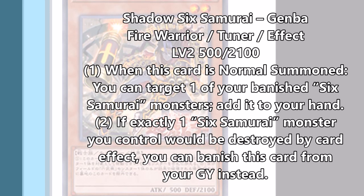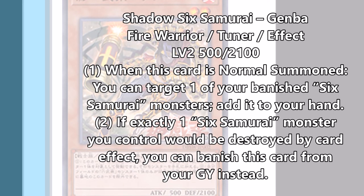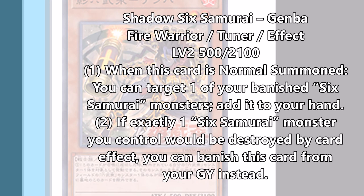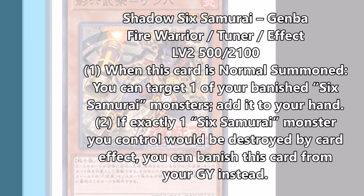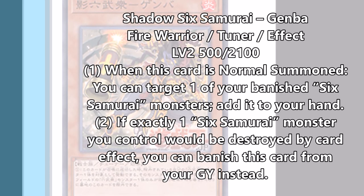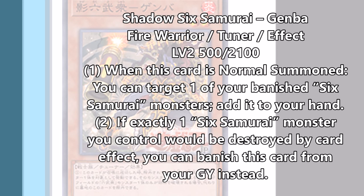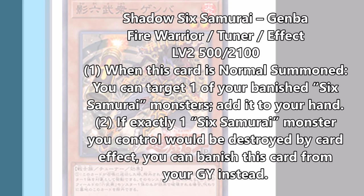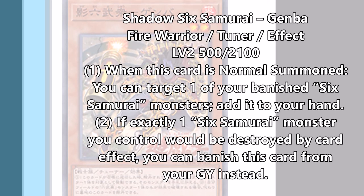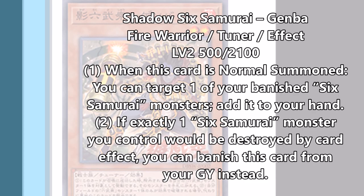His second effect: if exactly one Six Samurai monster you control is destroyed by card effect, you banish this card from your graveyard instead — so he provides graveyard protection. He's a 500 attack level 2 tuner, so if you want to play him and use Asceticism as well, instead of running Elder and Kagamusha — since they both had 400 attack — you're going to have to play Spirit of the Six Samurai and this guy. Is he better than Kagamusha? I honestly don't know yet. If you have a banished Kizan from a Nishi, you get to bring him back and special summon him for free. I would probably run him over Kagamusha once we get him.